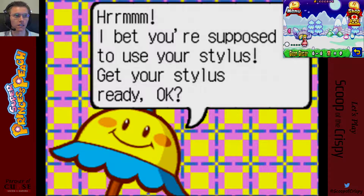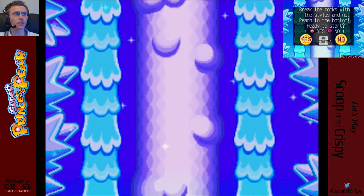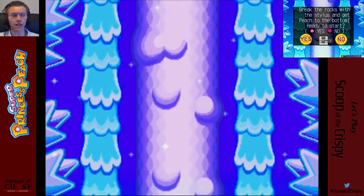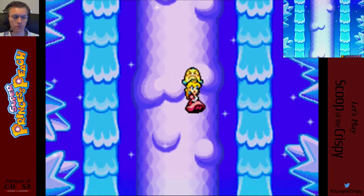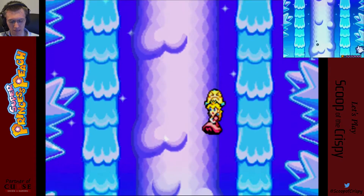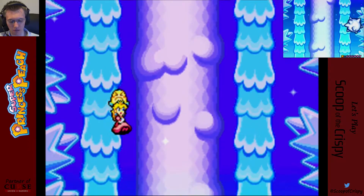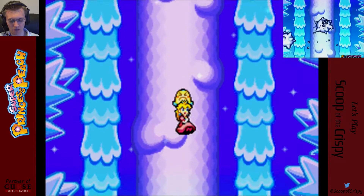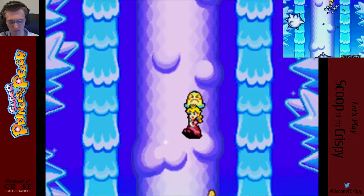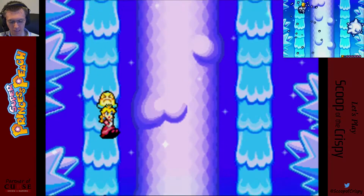Oh boy, here we go. You have to do a stylus part - break the rocks with the stylus and get Peach to the bottom. Exclamation point: ready to start? A is yes, B is no. I'm gonna push yes because I'm ready. These aren't as bad - okay, this one's not as bad. They've had some really annoying ones. These ones aren't too bad. You gotta hurry and get them before they leave the touchscreen.